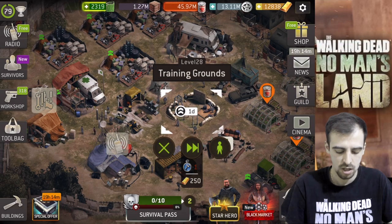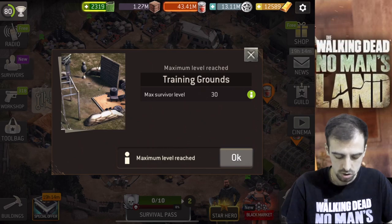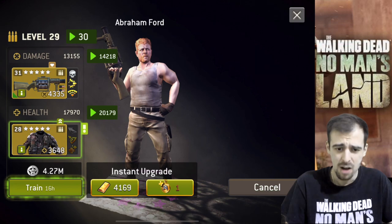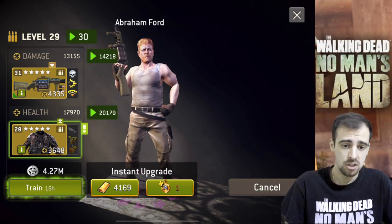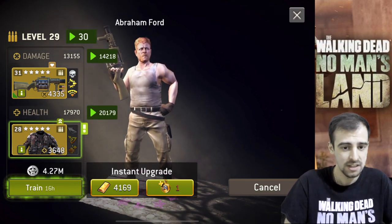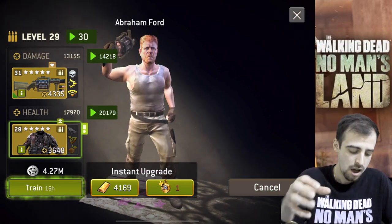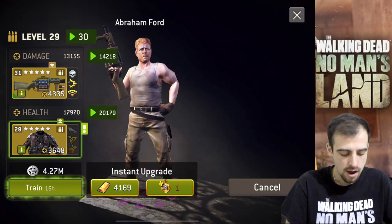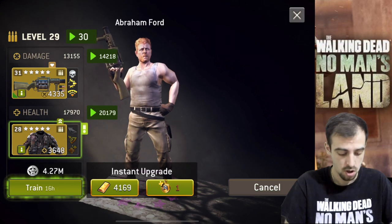Let's go to the training grounds — this is important because now we can upgrade our survivors. Boom — yes, level 80! So what's the cost of the survivors to get them to level 80? Wow — 4 million, 427k. I'm actually going to wait because I want to have the five-second upgrade event. It's just way easier to buy a gas boost or an XP booster, or both, then use the five-second upgrade and farm missions. The health goes up by over 2,000 wow — that's crazy for level 30 survivors.